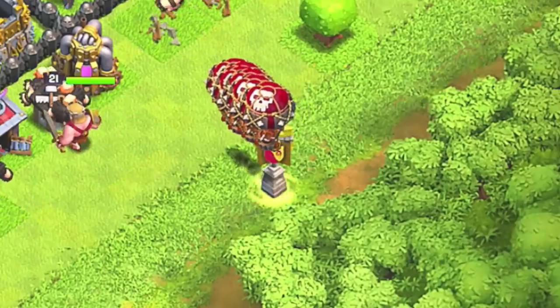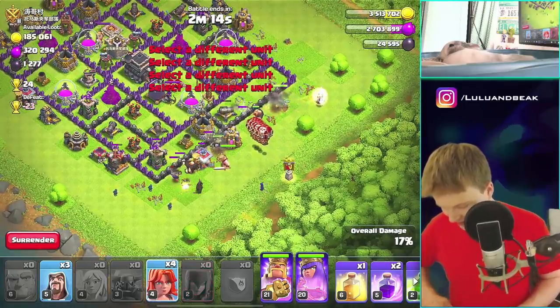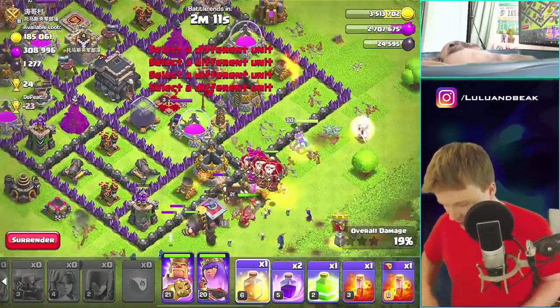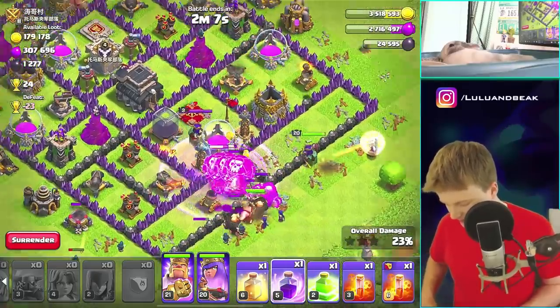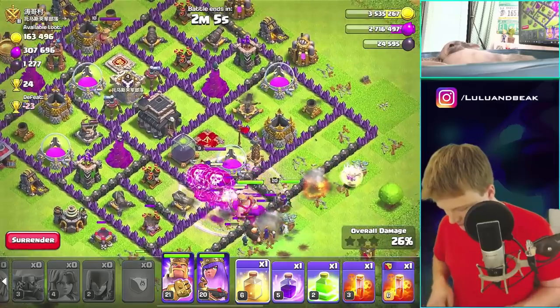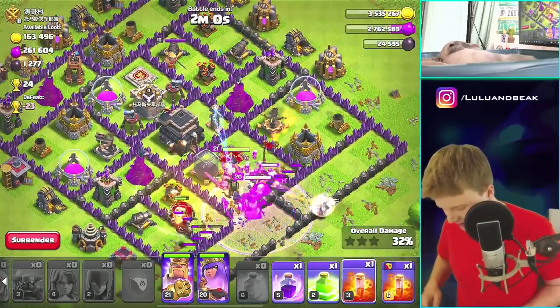Oh no. Man, I gotta — yeah, we gotta do better than this, guys. I know for a fact we gotta do better than this. So, we got a rage spell, let's drop that. I guess I'll drop a heal. Can I heal balloons? Of course you can, but does it do that much? I don't even know.